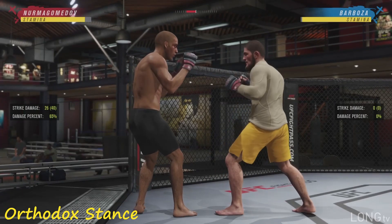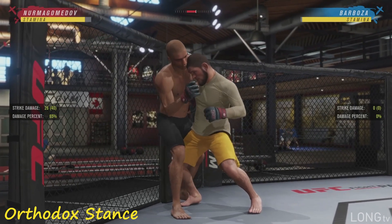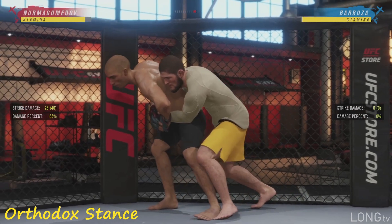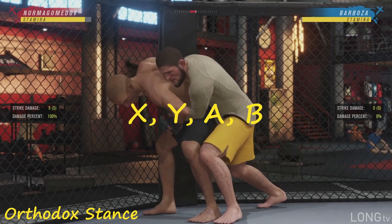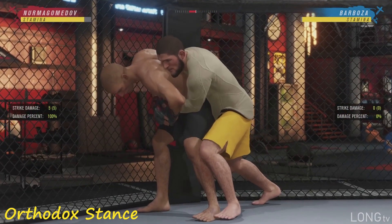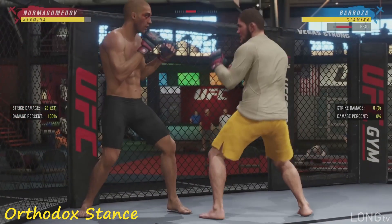Now this is where stance is gonna actually matter again. When you are in the cage clinch position, you can move towards your opponent's back with the left stick. So right here I'm gonna move the left stick up — I'm gonna get behind back. This is a whole other position right here. From behind back you can do a series of things. If you press any one of the strike buttons, you'll throw a knee to the leg. Since your hands are wrapped, you can't throw any punches.